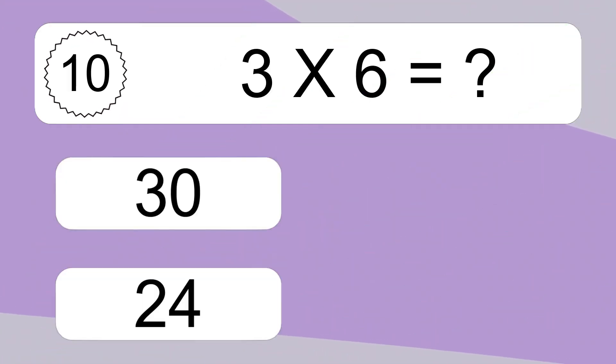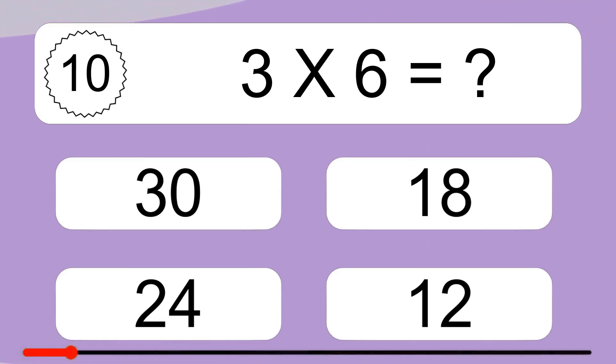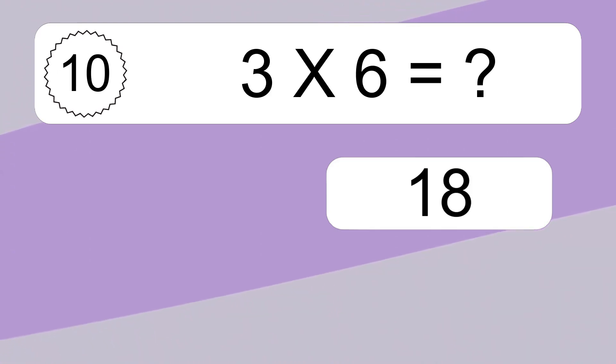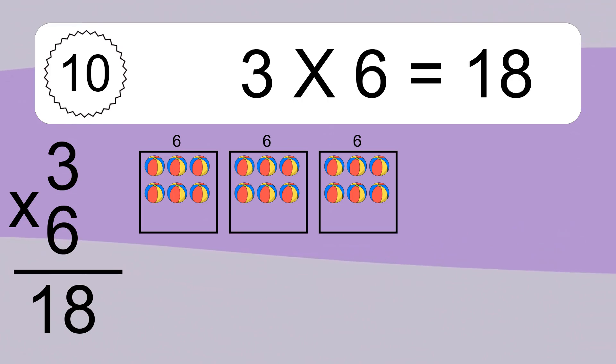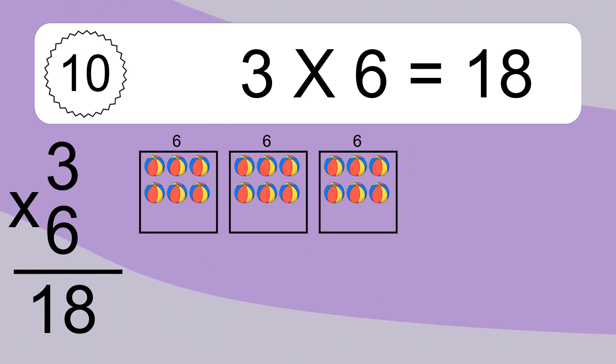3 times 6 equals what? 3 times 6 equals 18. We have 3 boxes and each box has 6 colorful balls inside. If you count all the balls in all the boxes together, you will have 3 times 6 balls. This equals 18 balls.